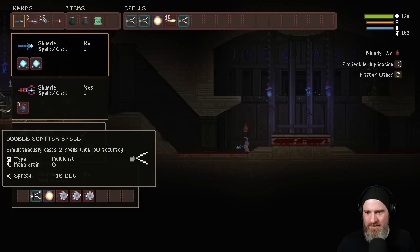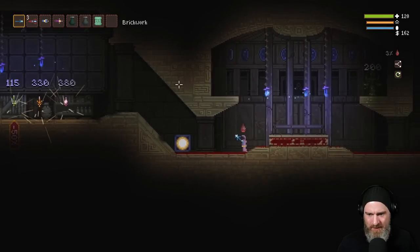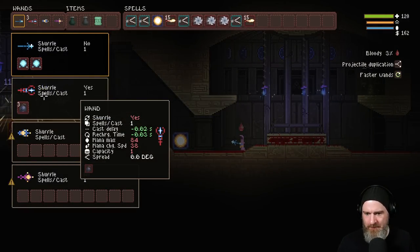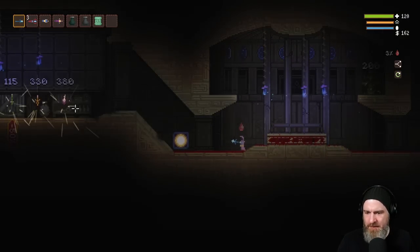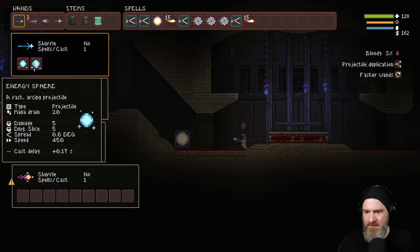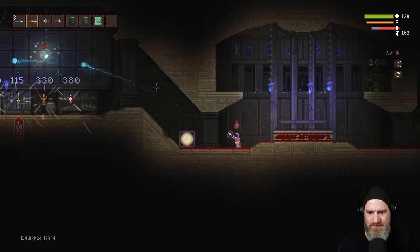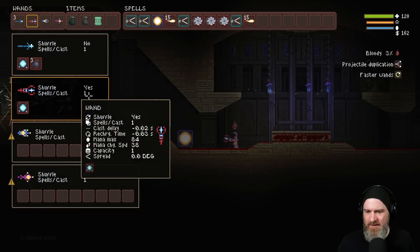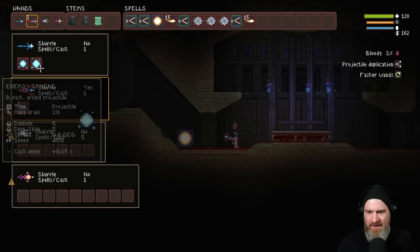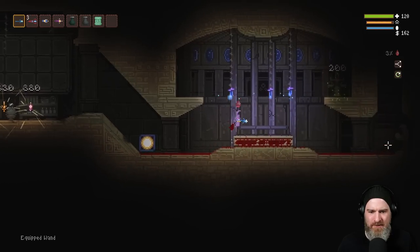We're not going to need this many double scatters — keep them just in case we get something decent. These aren't amazing, I actually just wanted the spells. The speed on this one has been improved along with the mana charge speed. You'd never usually find negative speed wands, but I'll keep it — we might be able to do something fun with that.